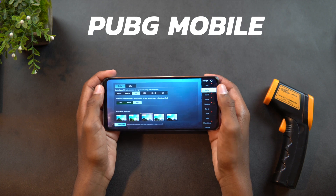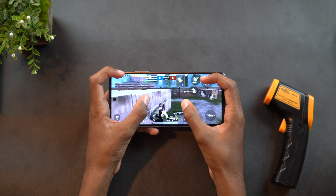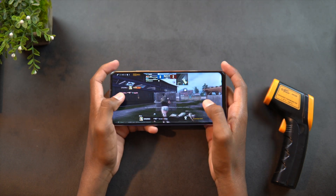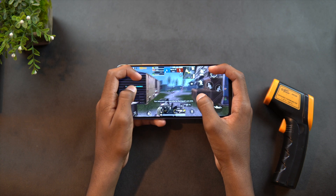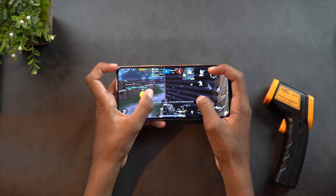Let's start with PUBG Mobile. You can play this game on HD graphics settings with higher frames, and this is the default setting the game can be played on. You can lower the settings to get a better frame rate. The average frame rate you'll be getting while playing will be 40+, though the frame rate may drop when landing in an open environment like Erangel.